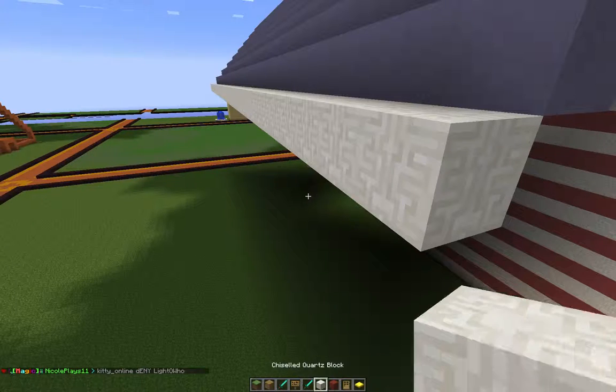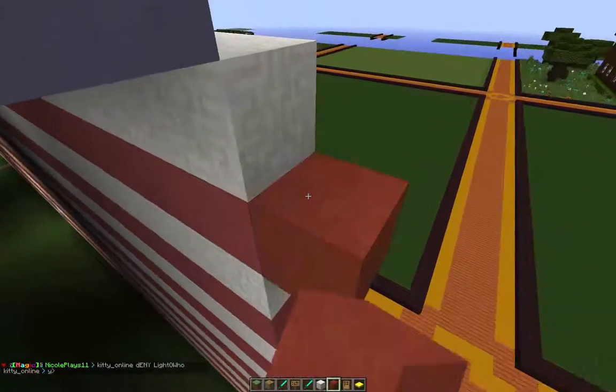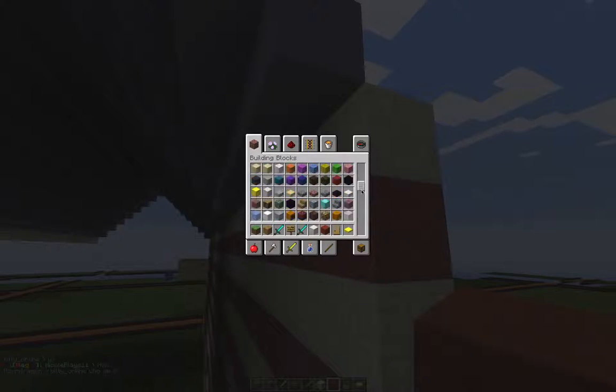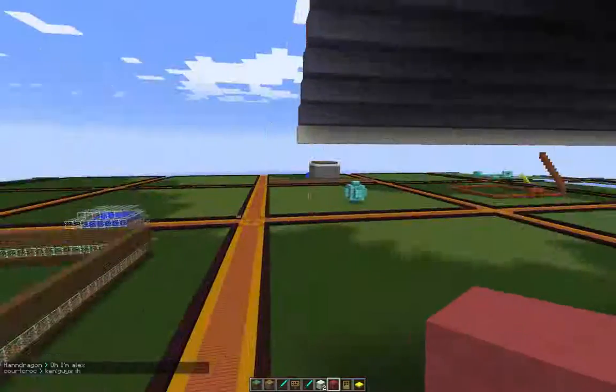I can't remember what colour I used — let me see if this matches up. Oh no, I've done it wrong. I thought I used quartz... I'm so confused, sorry. I'm just so ill. I need to find the right block — pink stained clay, there we go, that's the one I'm looking for.